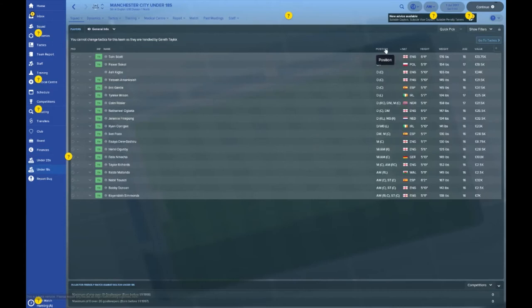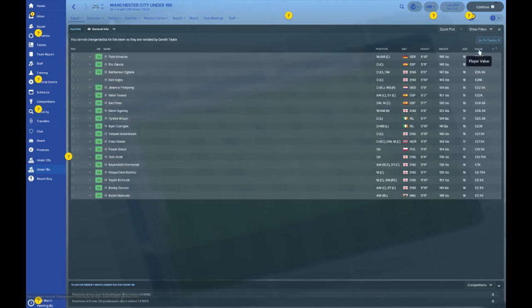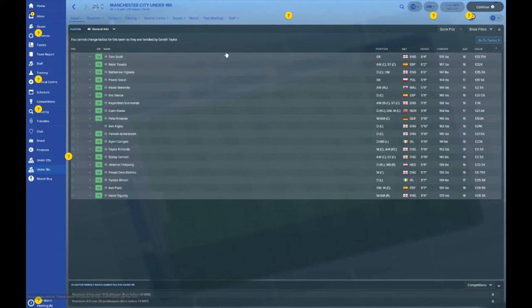Let's take a look at the under-18s for Manchester City. Slim pickings - it looks like a tight squad. Jeremy Frimpong, Felix Nmecha - another German in there - Eric Garcia, Colin Rosler. So it's a nice mixed bag of international names and players. Nmecha is top dog, worth 100,000 pounds at 16 years old. Tom Scott is tallest at 6'4, and Nabil Touaizi is 6'2.